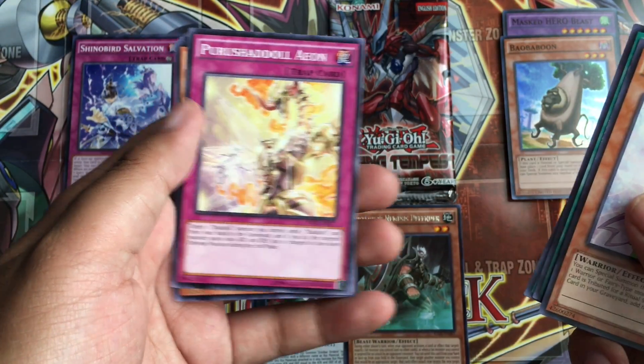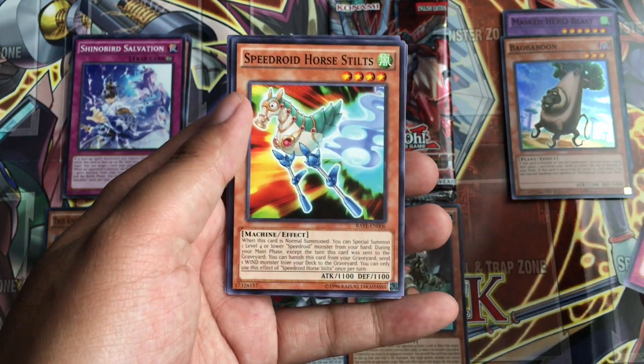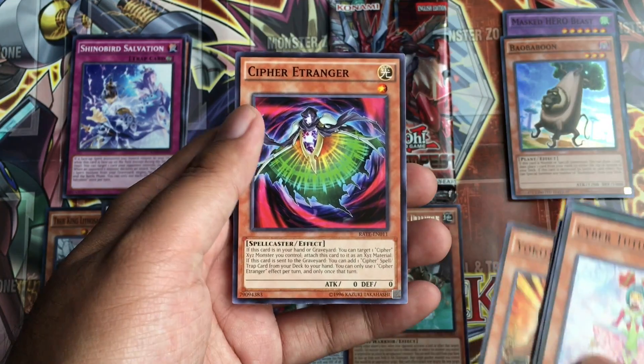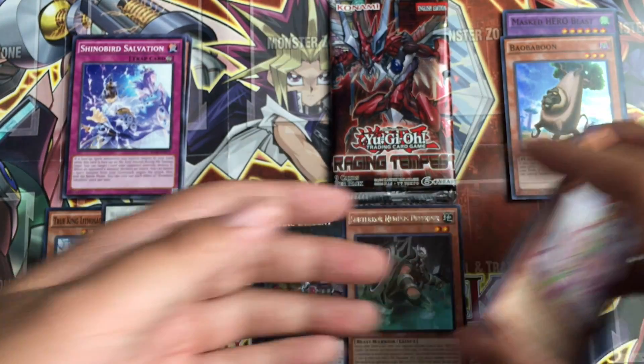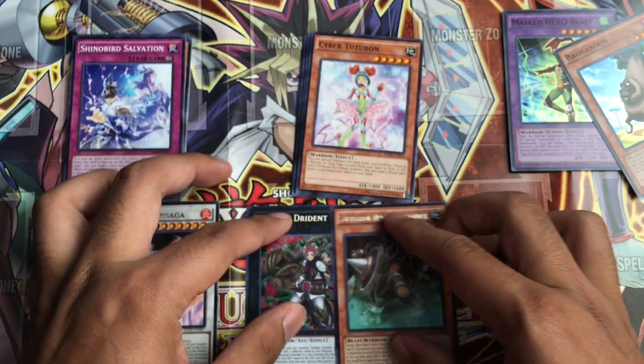Prusa Dahl Aeon — the only Aeons I know are from Final Fantasy X. Speedroid Horse Stilts. Yoko Tudor — another Yoko Tudor for me. Cypher a Tranger. Wow, this is great.